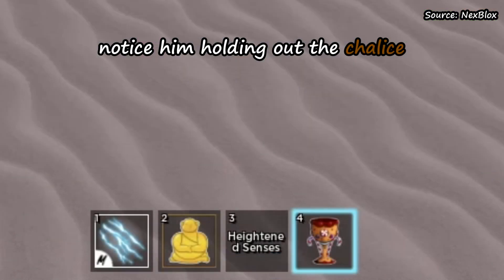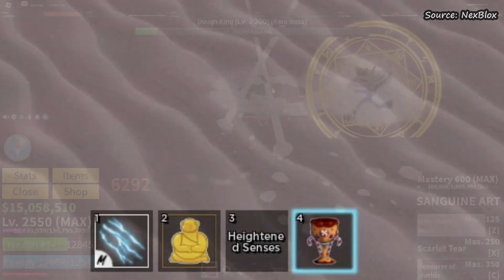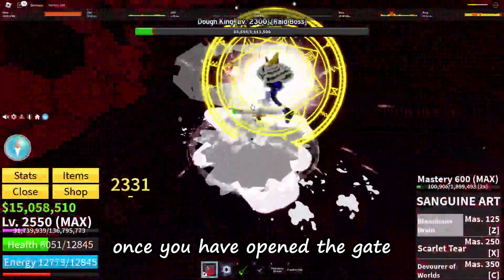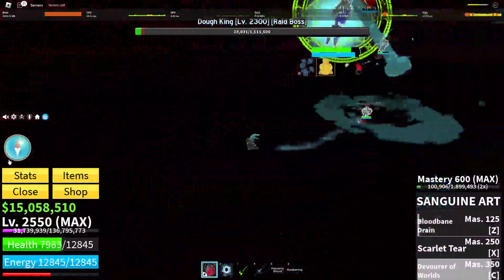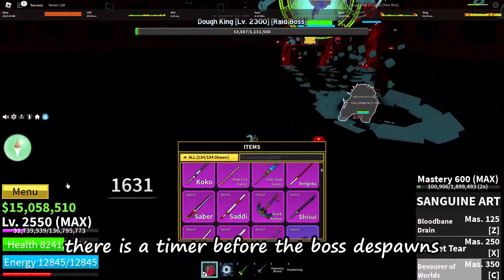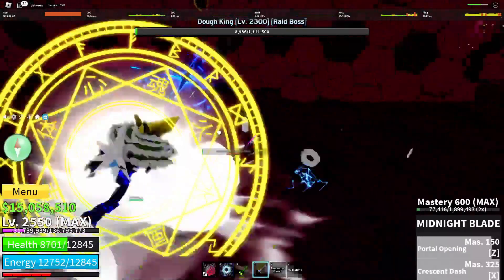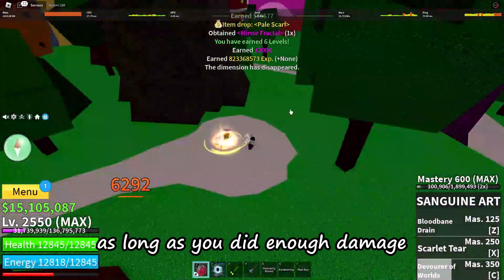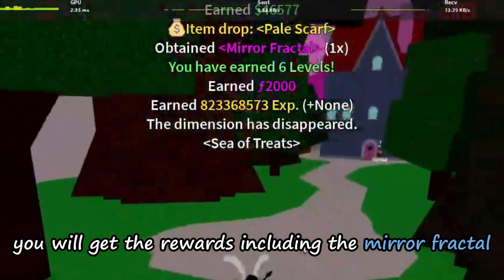After doing all of that, have the Cake Chalice in hand and talk to the NPC at the portal to open it. Notice him holding out the Chalice while talking to the NPC. Once you have opened the gate, the Doe King will spawn. There is a timer before the boss despawns so watch out and bring backup. Once he is defeated, as long as you did enough damage, you will get the rewards including the Mirror Fractal.